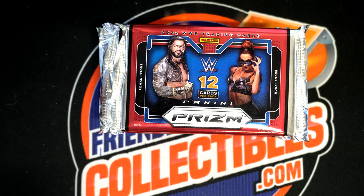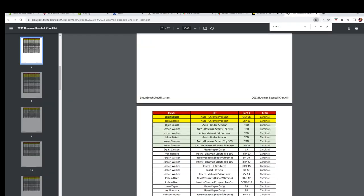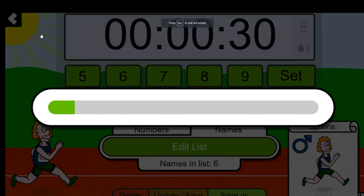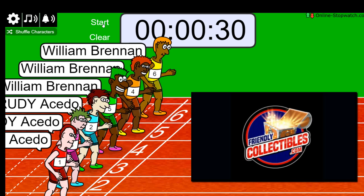Let's run this one real quick. This is 2022 Panini Prizm WWE hobby pack — $670. Good luck. We got Will, Daryl M, you guys are in for full spots two and four. Good luck. If I can click the right thing here, we got Will and Rudy. Here it is guys — one, two, three, four, five, six, and seven — and we're off.